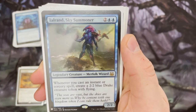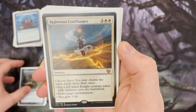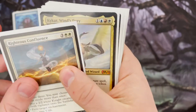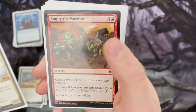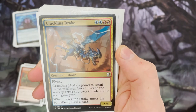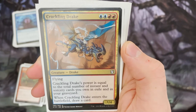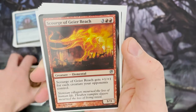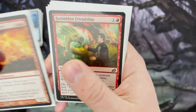Talrand creates a 2/2 blue flying Drake whenever you cast an instant or sorcery spell. Righteous Confluence lets you create 2/2 Knights. Kaikar creates more creatures whenever you cast a non-creature spell. Empty the Warrens creates two 1/1 red Goblins. Crackling Drake is a really powerful card whose power equals the total number of instants and sorceries you own in exile and in your graveyard. And Scourge of the Throne gets +1/+1 for each creature your opponents control — so if opponents are going wide, Scourge gets massive.